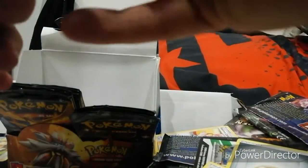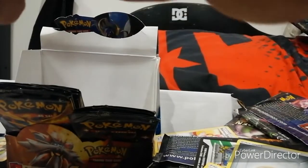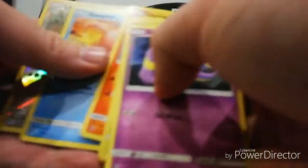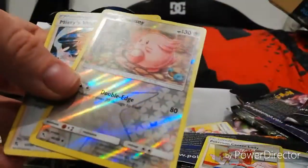Let's see if the packet opens up. Energy, Brock, Misty, Pokemon, Ekans, Caterpie, Paras, Charmander, Slowpoke - shiny Chansey and Misty's Water Command. That's not so bad, Chansey's nice.